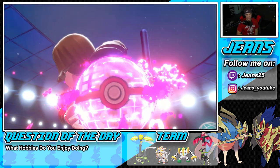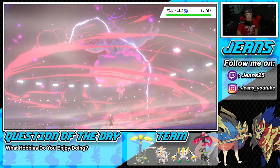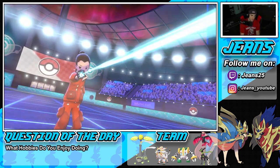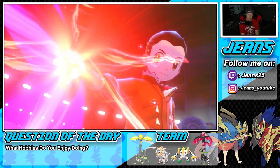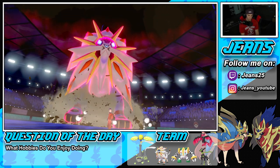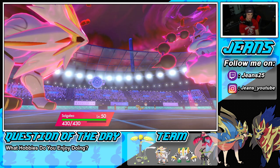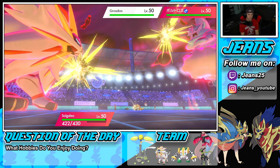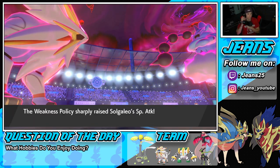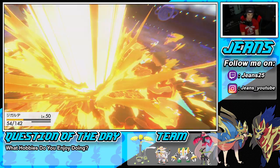Thundurus probably going for Airstream. We're going minus one on Groudon's speed, so Solgaleo should still outspeed and proc the Weakness Policy. Bulldoze comes in — nobody's protecting, we love it! Policy proced, slowing down Groudon. Thundurus goes first, knuckle into Zygarde — Zygarde soaks it all day long. If this Sunsteel Strike takes out Groudon, we're sitting so pretty. Let's go — huge KO from Solgaleo! The Zygarde and Solgaleo combo coming out here.